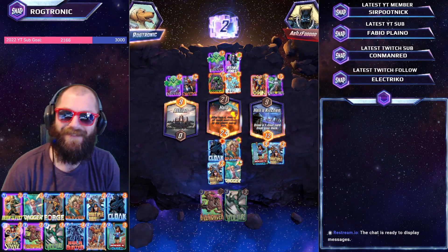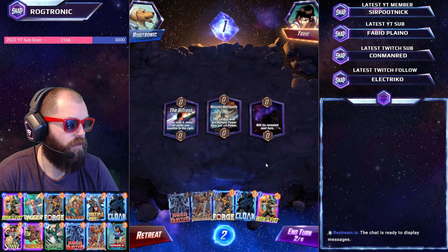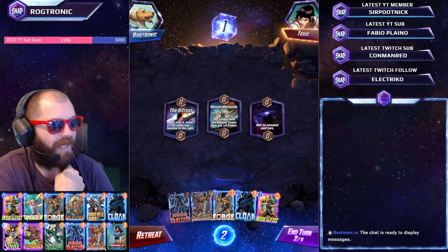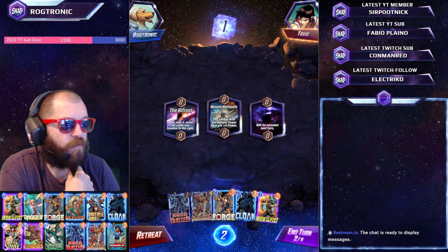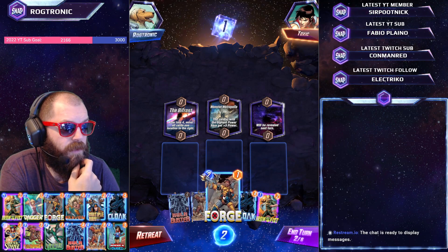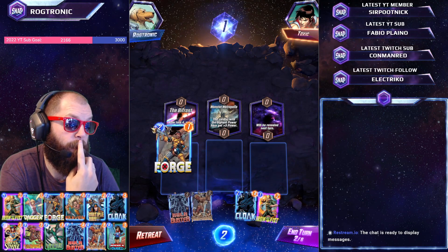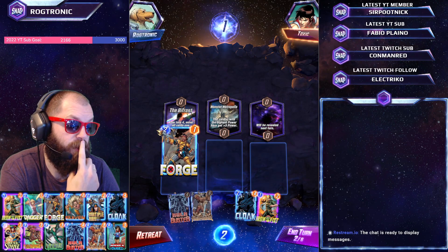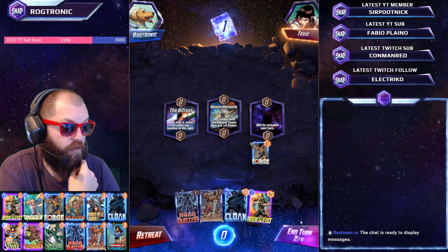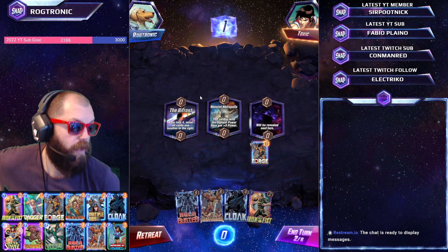So we have Bifrost, which is good. How do we go about this? We really need to draw — if we play Forge now, we absolutely need to draw our Multiple Man. We need to draw all our move targets, basically. I think just play Forge. I might actually play Forge on the left here, just not to clog up the spaces on the two leftmost locations, on Bifrost and Monster Metropolis.